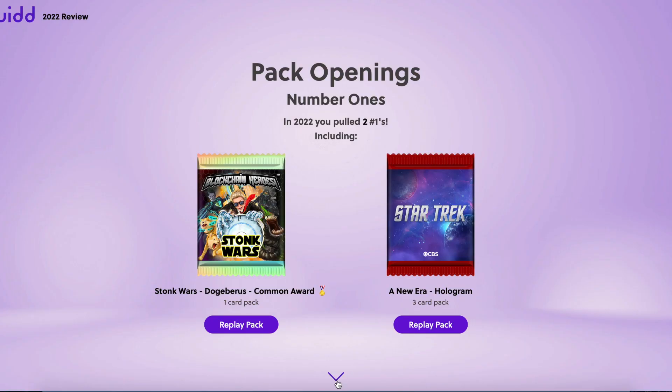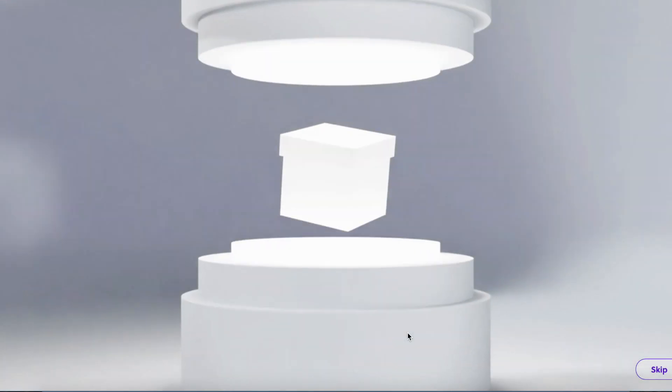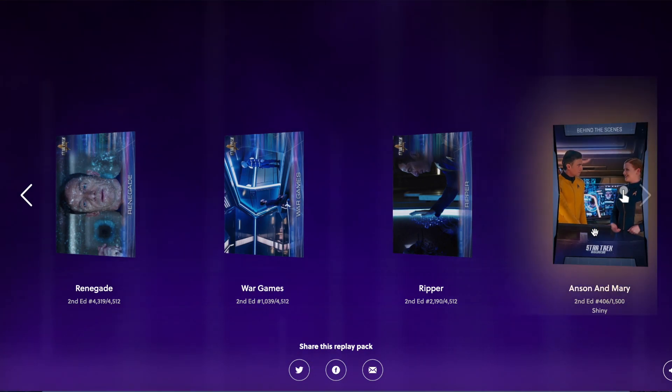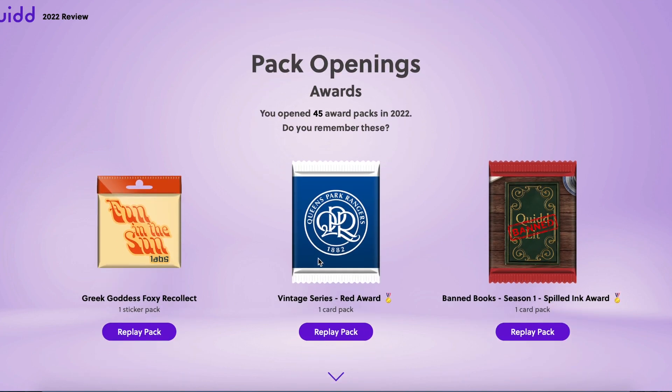I got two shinies this year. Of course I just did that Deadables video with a really nice shiny in that pack, and there was the Star Trek Discovery shiny too. Let's check which one I pulled here — it was the Anson and Mary shiny second edition. Interesting, but still very nice to get a shiny print or two this year.